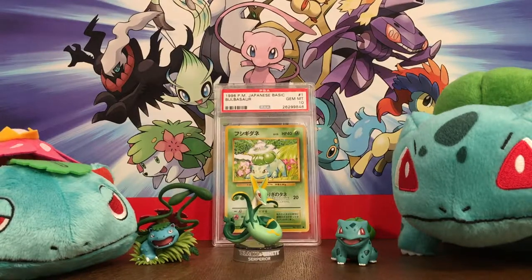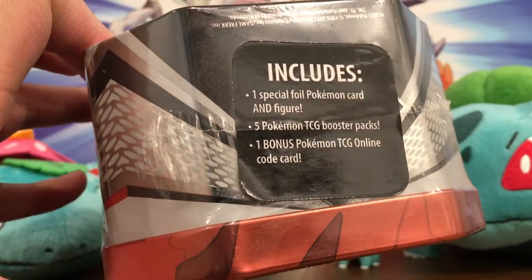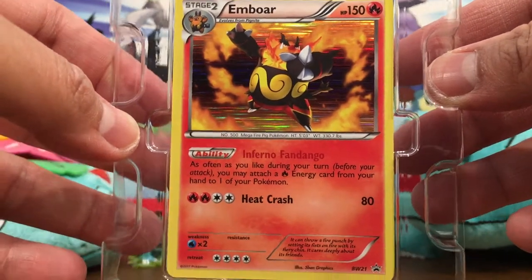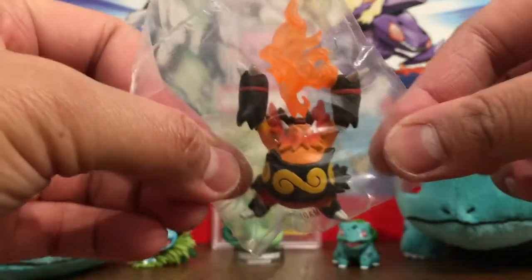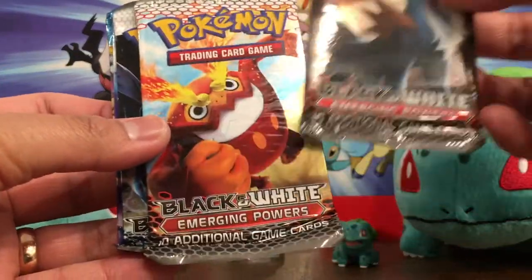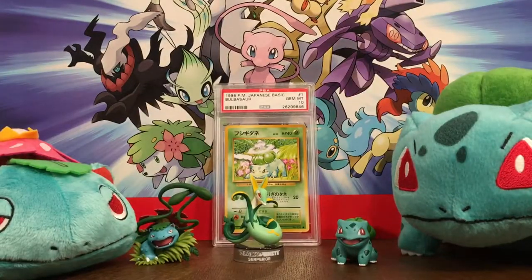Moving on to our second tin — you can see the Serperior figure in the back. This is Emboar, and this tin comes with five booster packs, the foil card, and the figure. I realize now I did not show everything from the last tin; let me correct my mistake. This is the Emboar promo card, that's very nice. The figure looks like he's doing a Genki Dama Spirit Bomb from Dragon Ball — or like a circus fire breather. We have five packs: two Emerging Powers, a Black and White base set, Call of Legends, and another HS Triumphant.